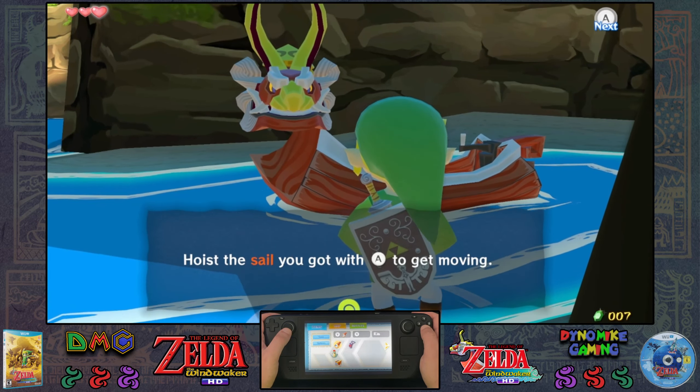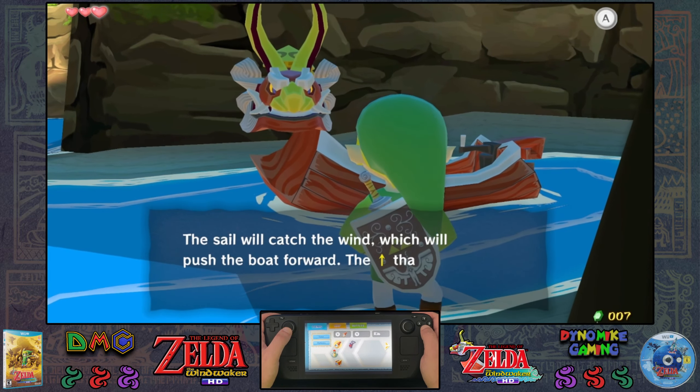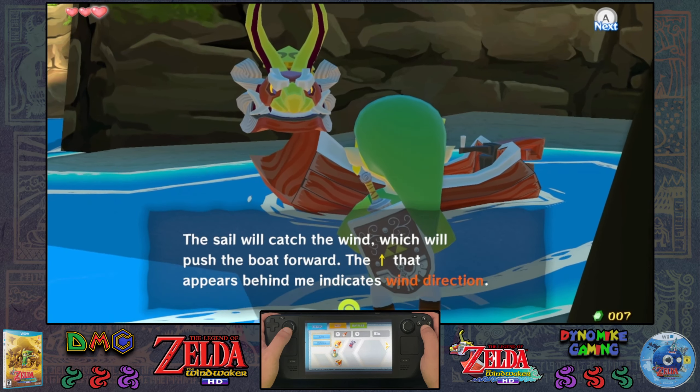Come next to my hull and press A to climb aboard. Hoist the sail you got with A to get moving. The sail will catch the wind, which will push the boat forward.